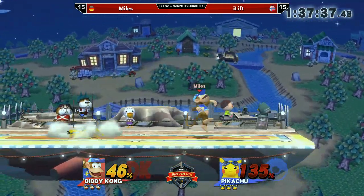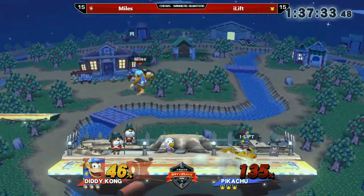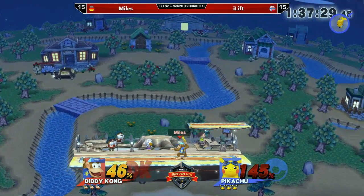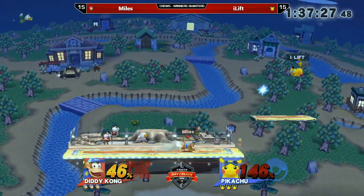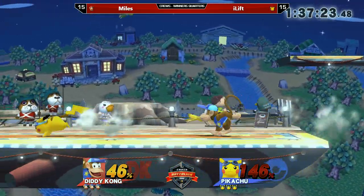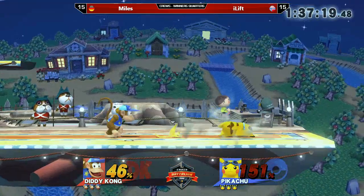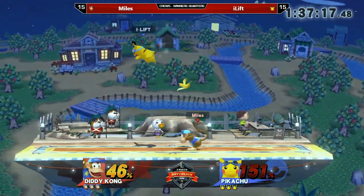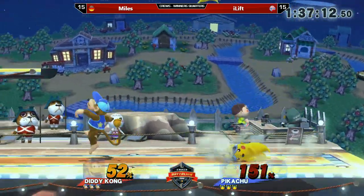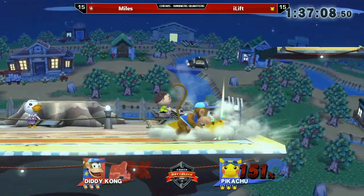This is not looking that good for Eyelift right now. The main thing in a crew battle is to keep your stocks because your percentage resets, so you don't have to start at 100%. But it really looks like Miles has pretty much complete control of the stage. Unfortunately he couldn't convert from that banana throw — nice catch from Eyelift. Miles is a bit inefficient with the banana trip into up smash or forward smash, but Eyelift is preventing it pretty well.